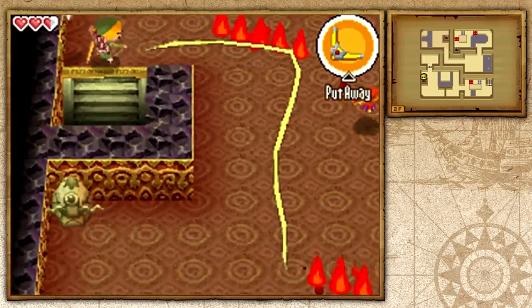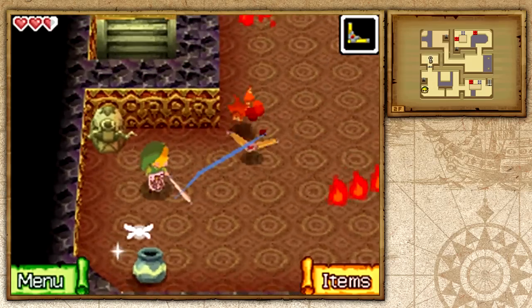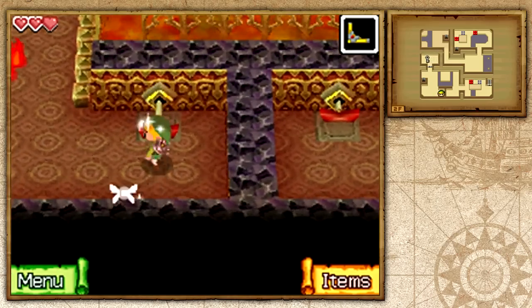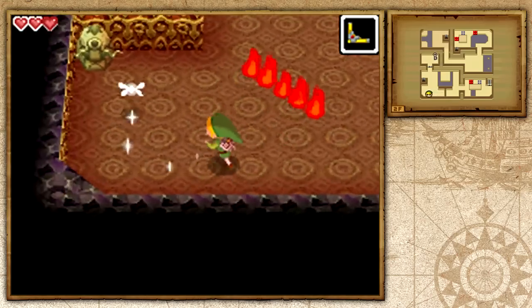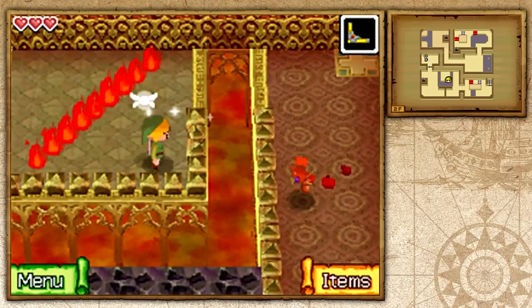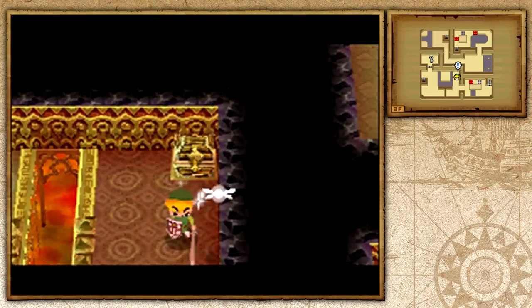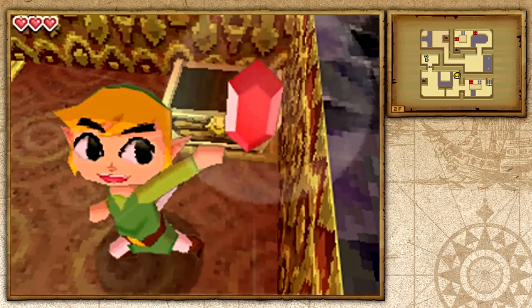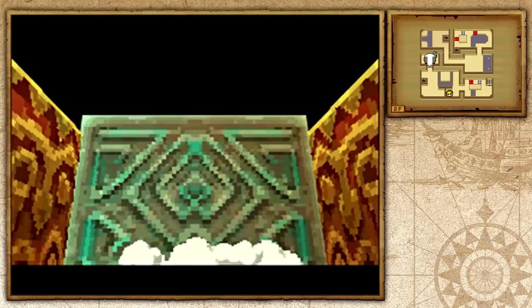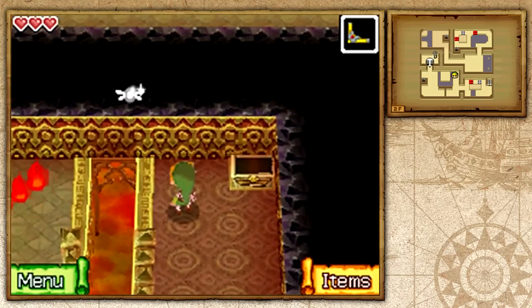Now I want to kill these fire keese. I'm going to hit them with my boomerang because you don't want to hit them with your sword — it might burn you. What I want to do in this room is pull the switch on the opposite side. If you hit that gossip stone, it will tell you how many chests are in the room. By killing those three fire keese we get a red rupee. Let's pull this lever to open the door — as you can tell there's a key moving around on the map, so we're going to kill the rat that's carrying it.